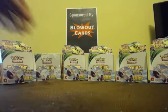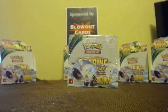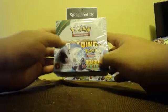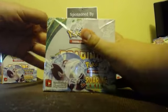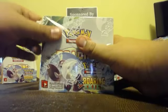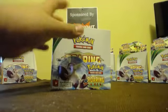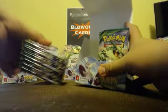Alright guys, it's Angel from Blowout Cards with our last box of Roaring Skies for our first case. If you want to grab yourself a box, be sure to click the link right about there — you can order one from blowoutcards.com. Maybe you'll get lucky and get one similar to box number four that I opened: seven ultra rares, one secret VS Seeker on top of that — easily the best box of Pokemon cards I've ever opened.